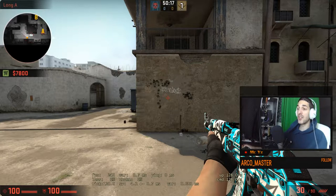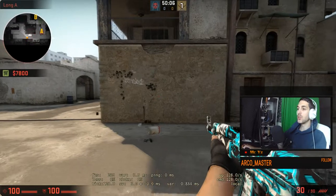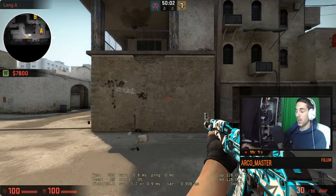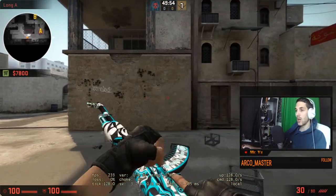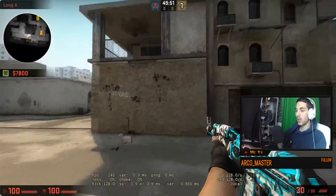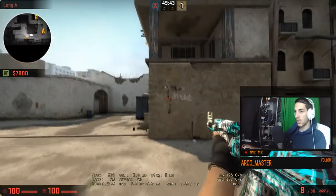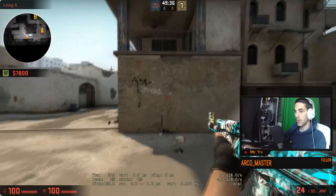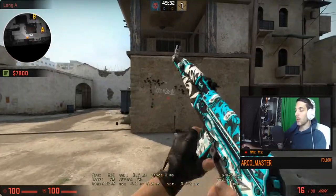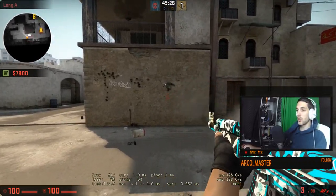I think spray control is very easy to explain but very hard to master. This is one way you can do it — just practice, practice, practice. If you forget what to do, just go back at it again. Set your aim straight, hit the left mouse button, and just empty your magazine. It goes up, left, right, left, to right again — so you need to do the opposite. Every time you do this, you will definitely see when you mess up.